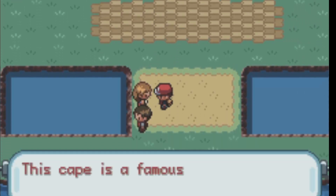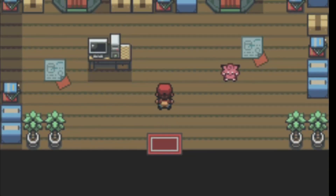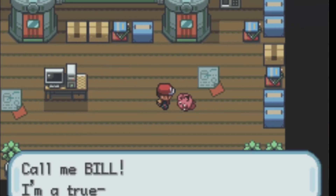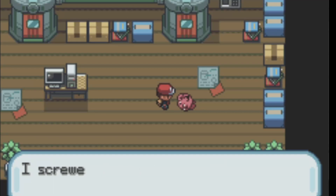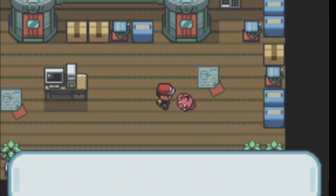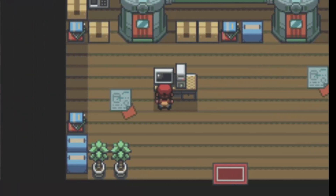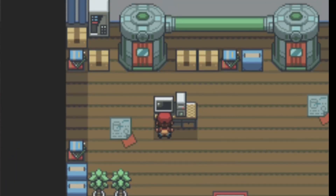I went ahead and made it to Bill's house, where you find this little Cleffa — turns out it's him, which is kind of odd to think about. Why is he mixing himself with a Pokemon? But we're gonna help him fix his mistake here.